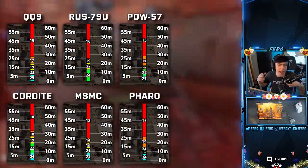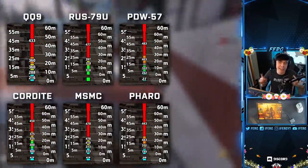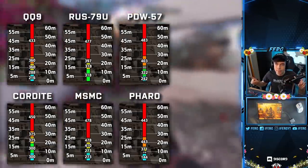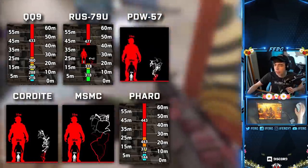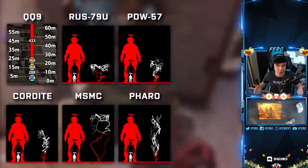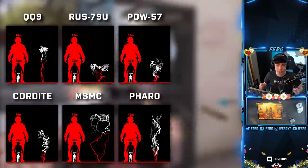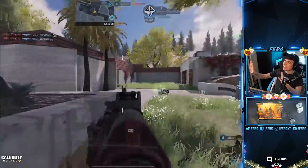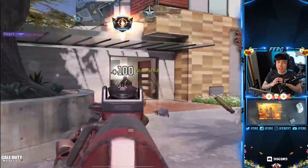This obviously makes it look like an average submachine gun. But because of the QQ9's insane fire rate, the time to kill is actually the best of any SMG, not including the Burst Faro. So technically it's the best close-range fully automatic submachine gun in the game. Now take a look at the MSMC, Cordite, PDW, and RUS recoil — they're pretty horizontal. The QQ9's recoil, on the other hand, is damn vertical. Until around 12 shots in, it's just vertically up, which makes it amazing to control. Vertical recoil is so much easier to control than horizontal, so judging by statistics, this is definitely one of the best SMGs in the entire game.